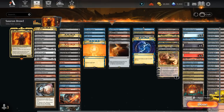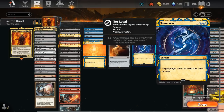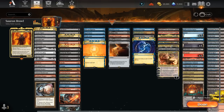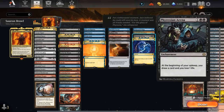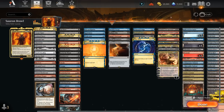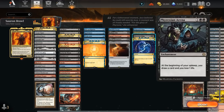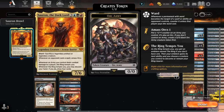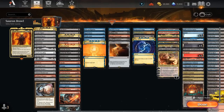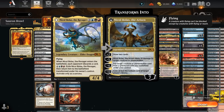Snapcaster Mage lets us replay an instant or sorcery from the graveyard — especially effective with Time Warp, letting us take an extra turn, which is great with active planeswalkers or Sauron drawing us extra cards. Phyrexian Arena draws an extra card each turn at the cost of one life. Expressive Iteration is another great two-for-one. For finishers: Shadowspear can gain extra life if we draw cards, offsetting something like Phyrexian Arena — if we draw four with Sauron we gain eight life. Chandra is incredibly versatile: deals four damage to a creature, helps ramp by adding double red, or provides card advantage.